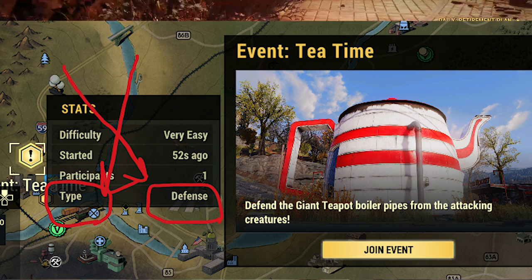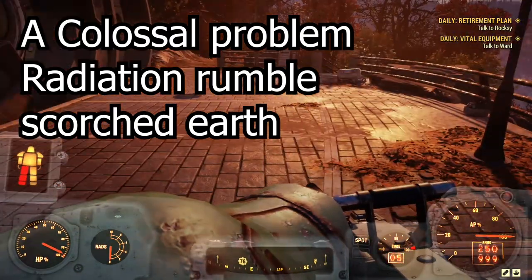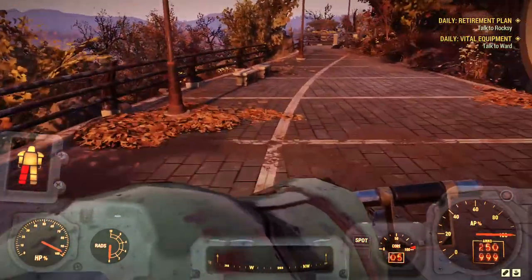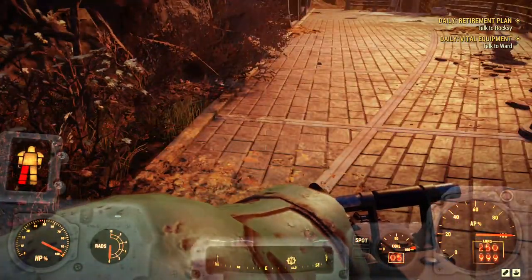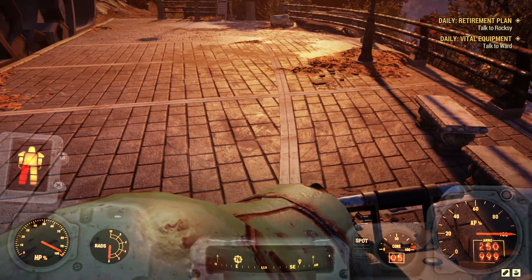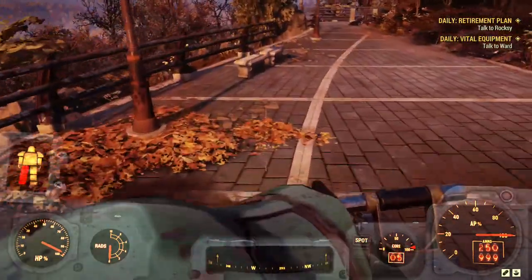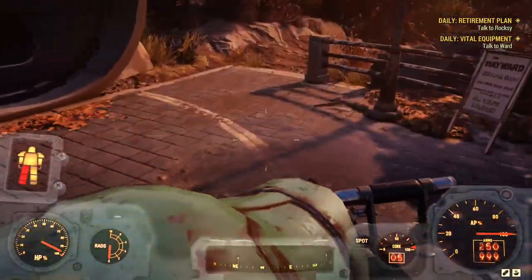In my opinion, the three best public events in Fallout 76 are Colossal Problem, Scorched Earth, and Radiation Rumble. Colossal Problem is the only very hard public event that pays Treasury notes and it's actually the easiest. On a public server, when it triggers, all the high-level players join immediately — like 10 to 15 players. Even if you're level 10, fast travel there, shoot the boss twice, and hide in a corner. You wait for others to kill it and you get eight Treasury notes. Same deal with Scorched Earth — shoot the Scorched Queen twice, wait, and you get four Treasury notes. Same with Radiation Rumble — just wait for others to defend the settlers.